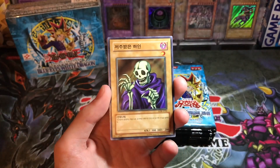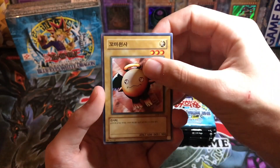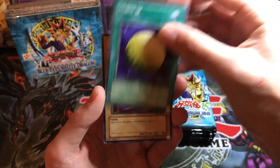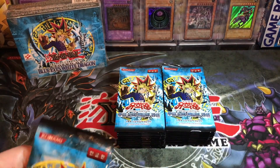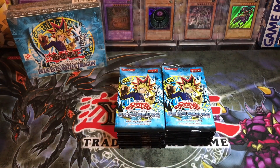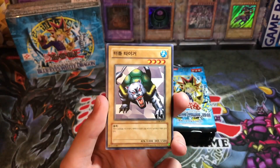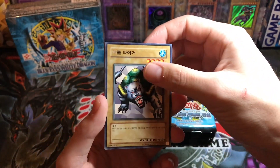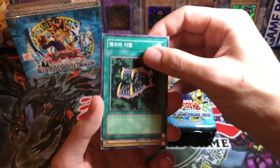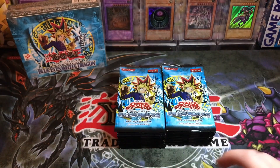Alright, here we go. Skull Servant, Remove Trap, we're gonna fly through this — Petite Angel, because we've been through a lot of these boxes. Mystical Moon and Enchanted Mermaid. Make sure you guys like the video. I hope you guys are enjoying this search because I'm enjoying it, and I also don't want you guys to get bored, but I think because we have not pulled the Blue Eyes it's still pretty interesting. Turtle Tiger, Beast Fangs, Green Phantom King, Silver Bow and Arrow, and a Larvis.